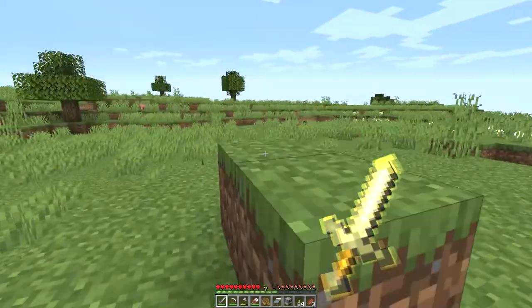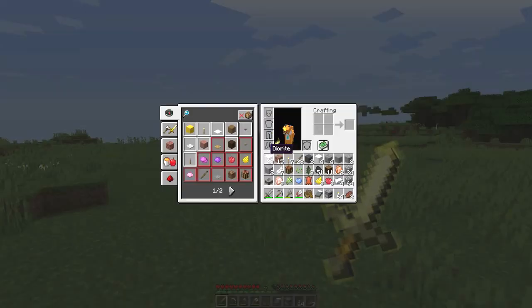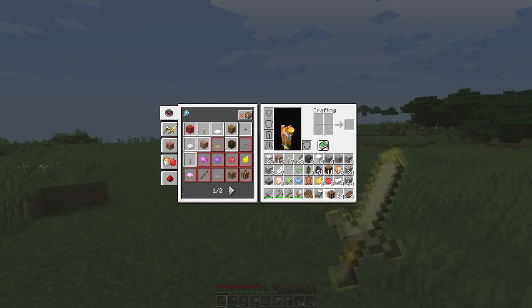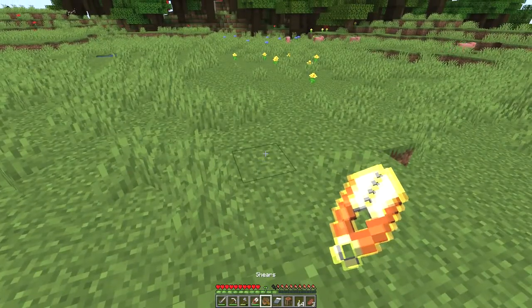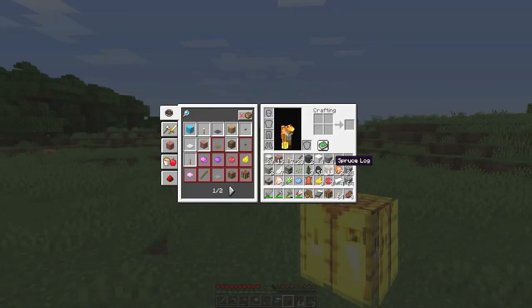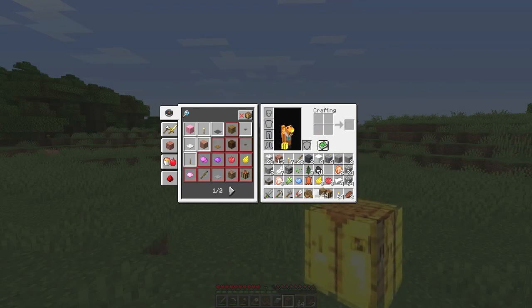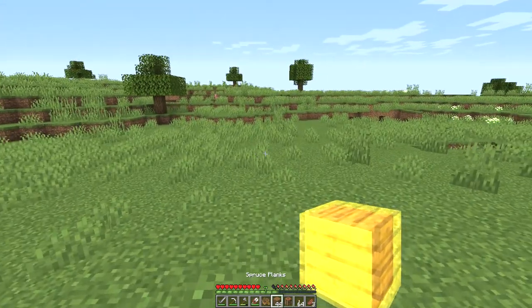The first thing we need to do is actually build the centre of the village, which is a well. I already got a bunch of stuff here because I travelled quite a distance to find a good spot. So I think the first thing I should do is build myself a suitable place to live during the construction of the village.